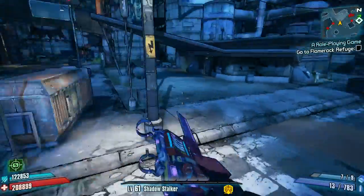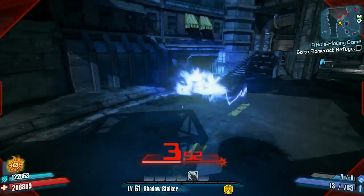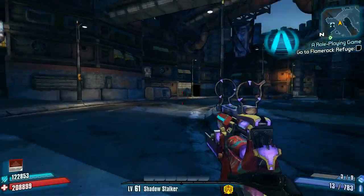What's happening, gang? It's Gathalion, and welcome back to another episode in my Badass Rank Farming and Prestige Guide series. Today we're going to take a look at a few challenges, including Sky Rockets in Flight, Amp It Up, and Ammo Eater. So let's get started.